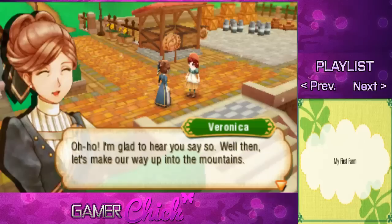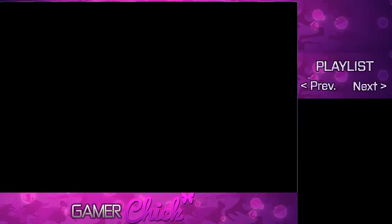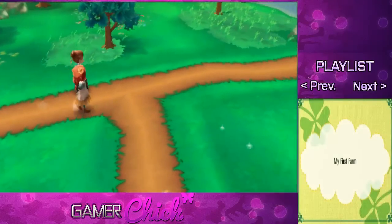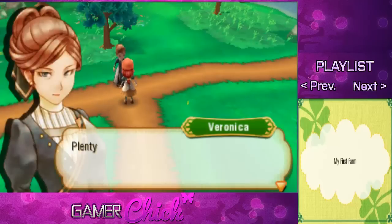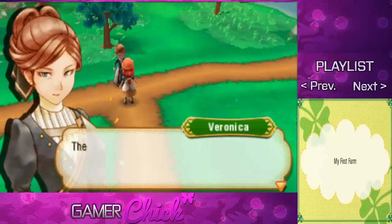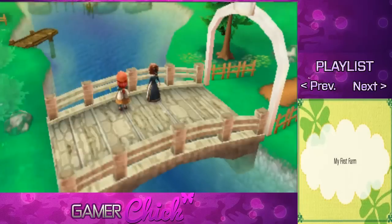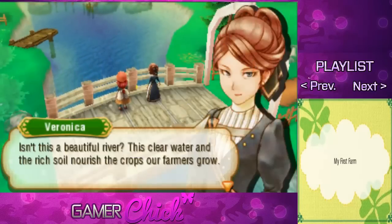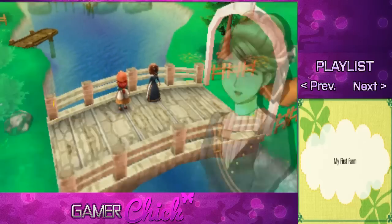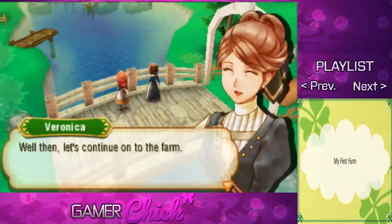Let's make our way up into the mountains. Plenty of people live in town, but set foot outside and you'll find yourself surrounded by lush forests and rivers. The richness of the natural world around us is one of the best things about living here. Would you mind if we made a small detour? Oh, it's a river! Isn't this a beautiful river? This clear water and rich soil nourish the crops our farmers grow. Isn't it relaxing to sit and listen to the quiet rush of the water? Well then, let's continue on to the farm.